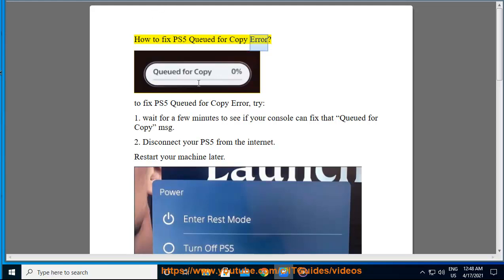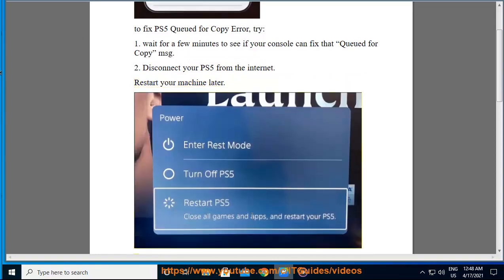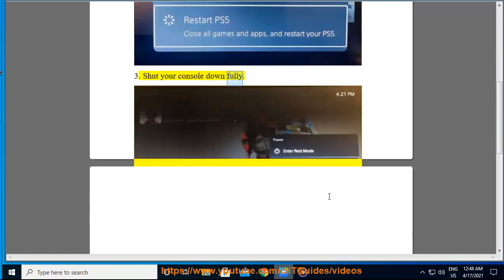How to fix PS5 queued for copy error. To fix PS5 queued for copy error, try: 1. Wait for a few minutes to see if your console can fix that queued for copy message. 2. Disconnect your PS5 from the internet and restart your machine later. 3. Shut your console down fully.